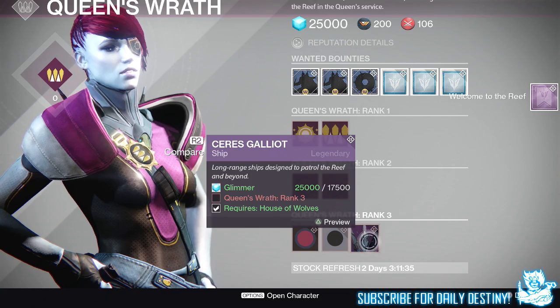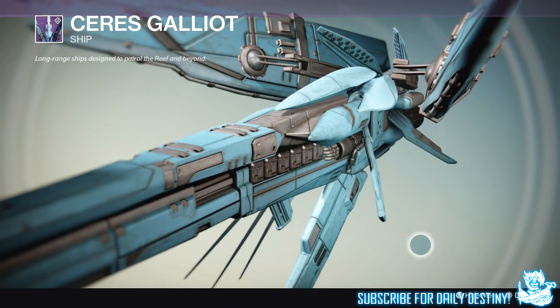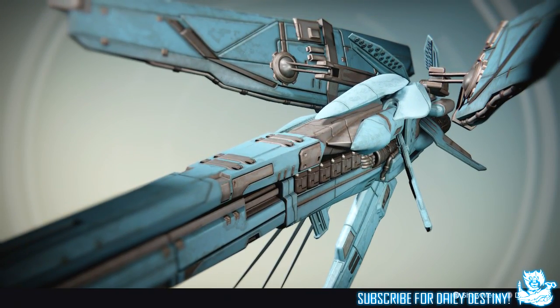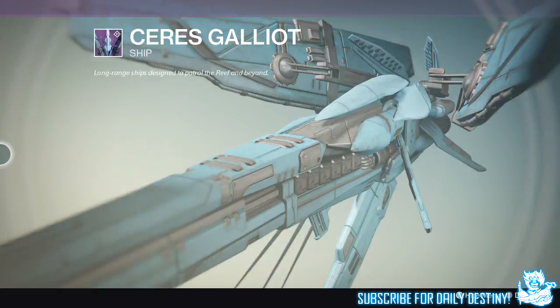Then there's this incredible-looking ship called the Ceres Gallia, which you may have seen during the live-streamed Reef reveal. It looks absolutely incredible — I can't imagine what it would look like flying through orbit. I mean, look at the size of it — it doesn't even fit on the screen. It's that big. Absolutely incredible.